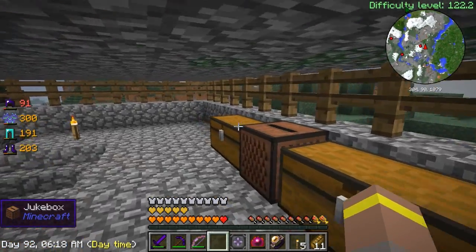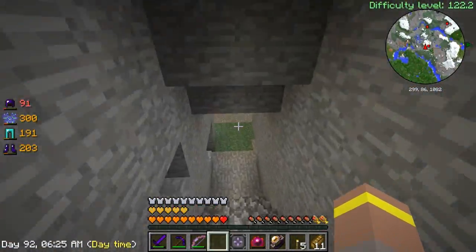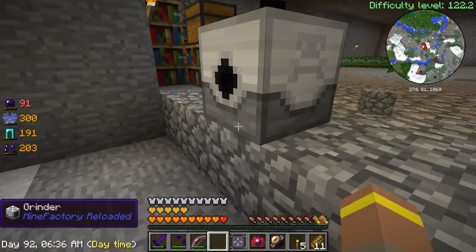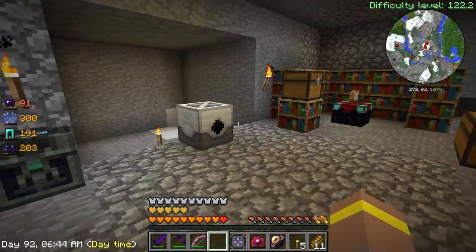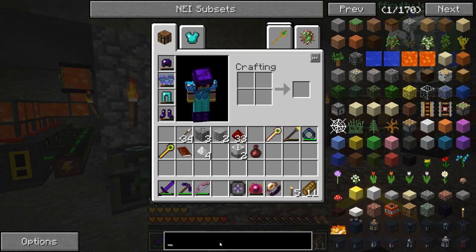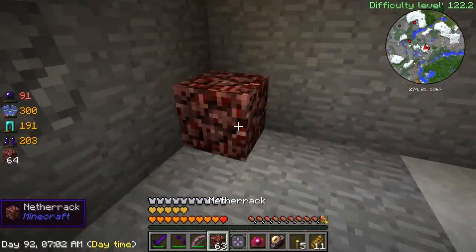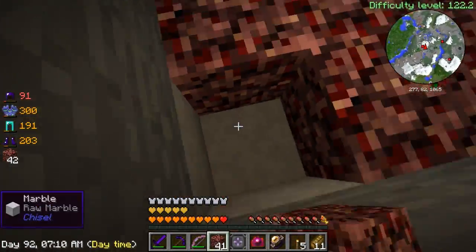Grinders work in a five by five area, so it can destroy anything within that space — and that's exactly what we're going to do right here. I'll pop this guy down here. Now we're going to need something to burn to spawn these guys, so we're going to use some netherrack, because this is like making a spawner. I love doing it this way — it's kind of fun.